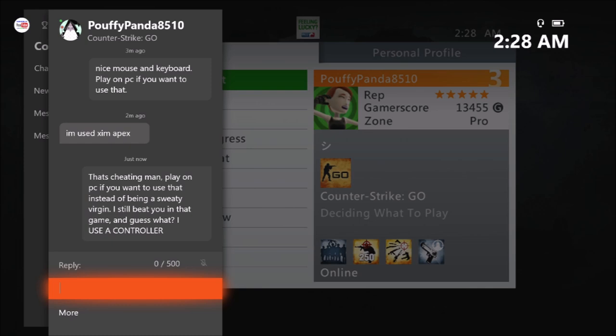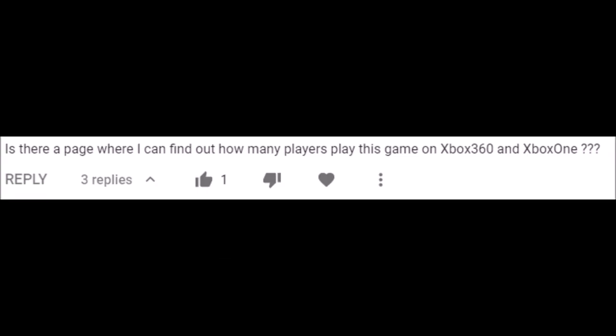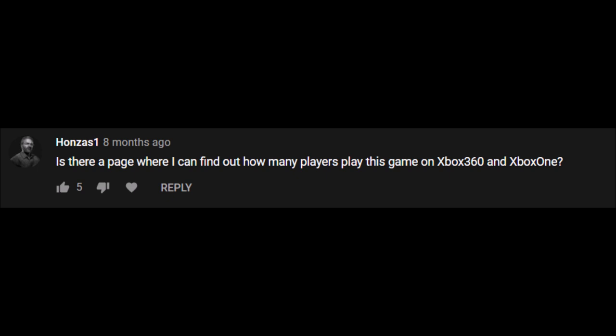If you play on console, you are supposed to play with a controller — it's as simple as that. It does not matter if the game is known for the PC version; any game you play on console, you need to use a controller. That's all I really wanted to say. Thanks for checking this video out. If you want to look at your stats or see the total player count for a specific game mode on Xbox CSGO, just go to My Accomplishments, then Leaderboards, and adjust it to the game mode accordingly.